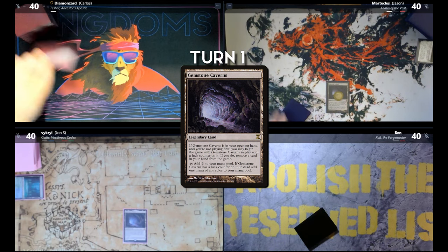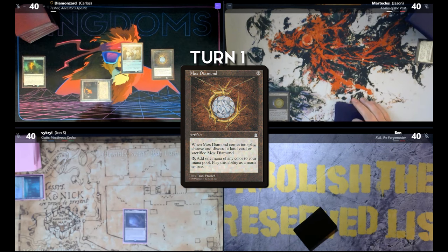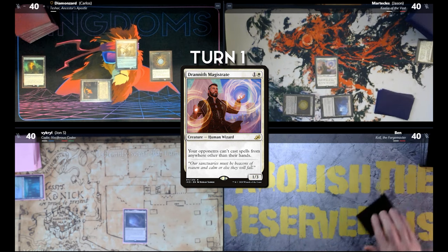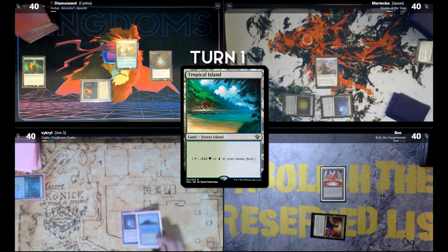Turn one — draw a card. Mishra's Workshop. Skyscanner actually — draw a card. Mox Diamond, Blast Zone. Pass the turn. Draw — Emergence Zone. I'm gonna cast Drannith Magistrate and pass the turn. Mana Vault. With that, I'm gonna pass. Draw for turn. Play a Tropical Island. I will also pass.